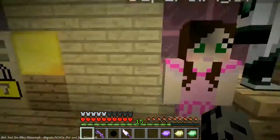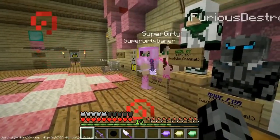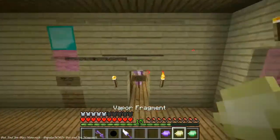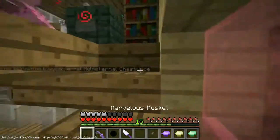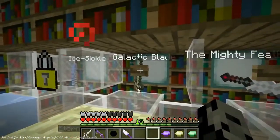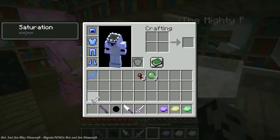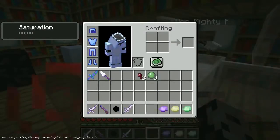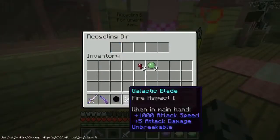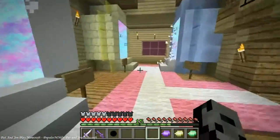Let's collect our new armor. I keep thinking that villager is you every single time. We've got three fragments total now. The button can be placed on end stone - up here, right there. Boom - we now have the Galactic Blade! Five damage instead of four, plus it has Fire Aspect so it's going to burn all the mobs. I ended the last fight with two hearts left. I got some trash to clear out and then I am ready for the next dimension.